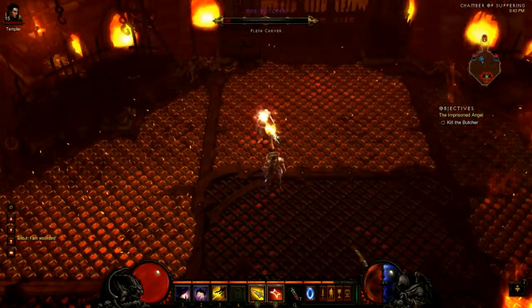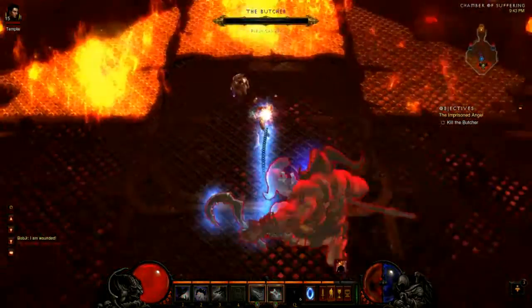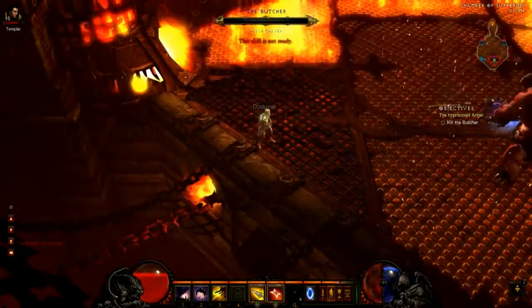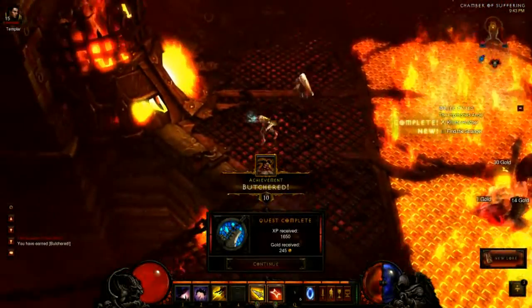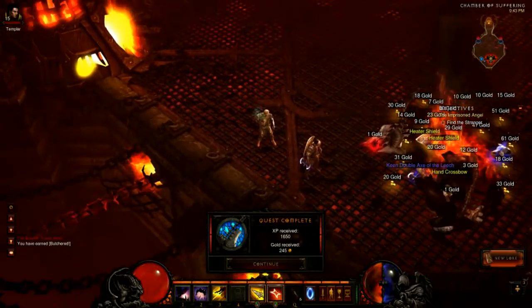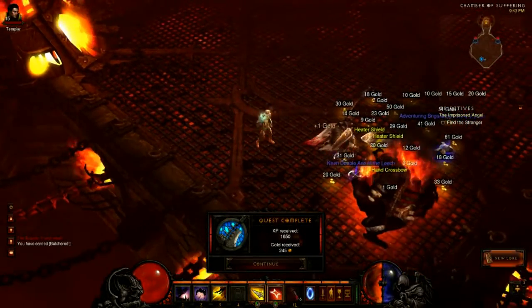The Butcher also has a charge ability with a really slow animation, so you can get away from it pretty much inevitably. Unfortunately at the very start I did get hit by it, but this is the first time I've encountered the Butcher and I did get a one-shot kill, so I'm pretty happy with the way the kill went.